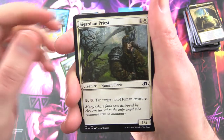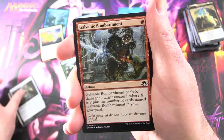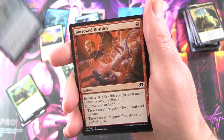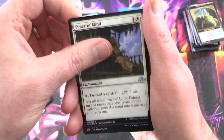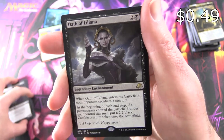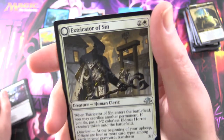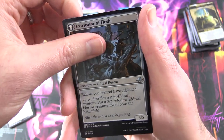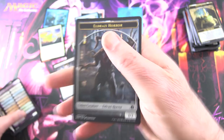Finishing off here with Eldritch Moon - this is around the middle of 2016. We have Sigarden Priest, Cultist Staff, Galvanic Bombardment, Thraben Foulbloods, Primal Druid, Exultant Cultist, Burrowed Hostility, Cathar's Shield, Lunark Mantle, Peace of Mind, for the Uncommons Faith Unbroken, Liliana's Elite, and the rare is Liliana herself - Oath of Liliana, Legendary Enchantment. And one of these flip cards - Extricator of Sin, on the other side it turns into Extricator of Flesh, Eldrazi Horror. And one of these checklist cards and an Eldrazi Horror to end the video.